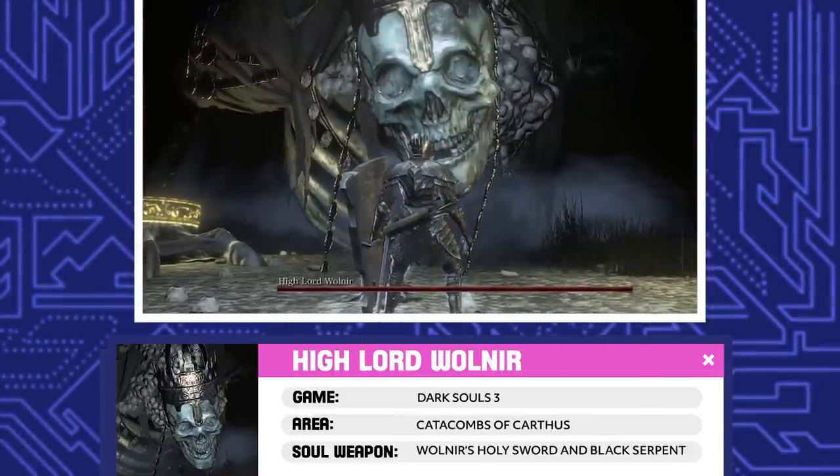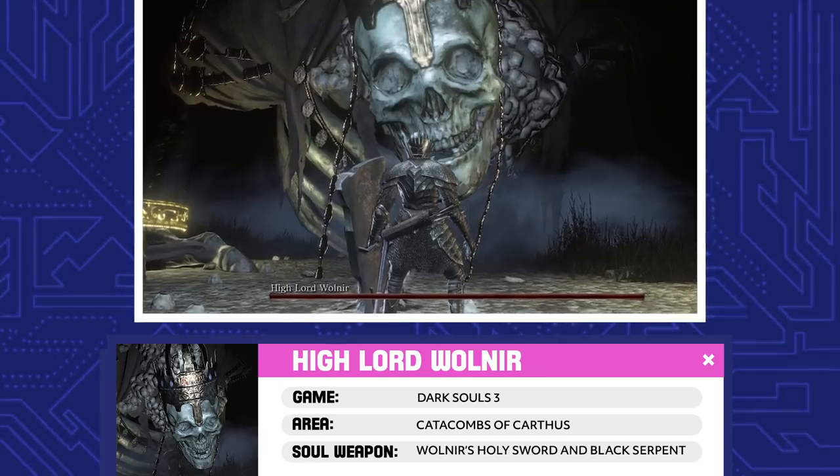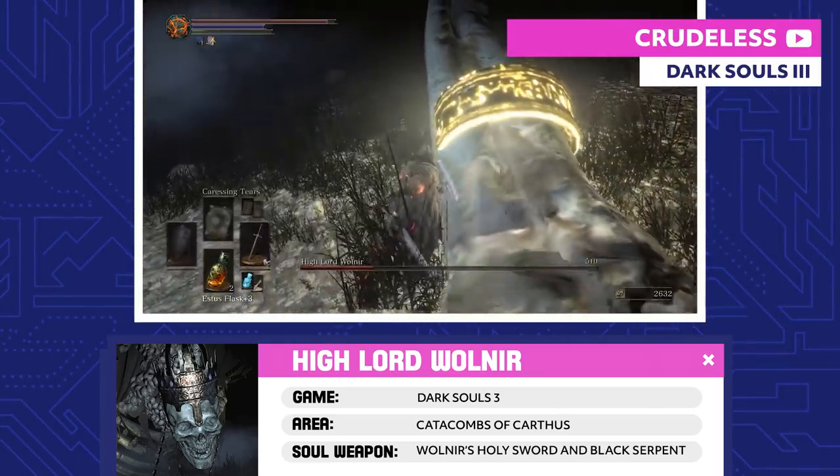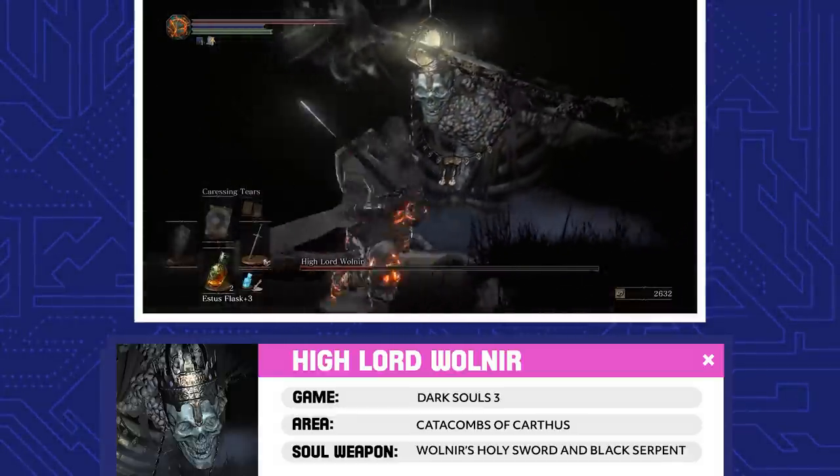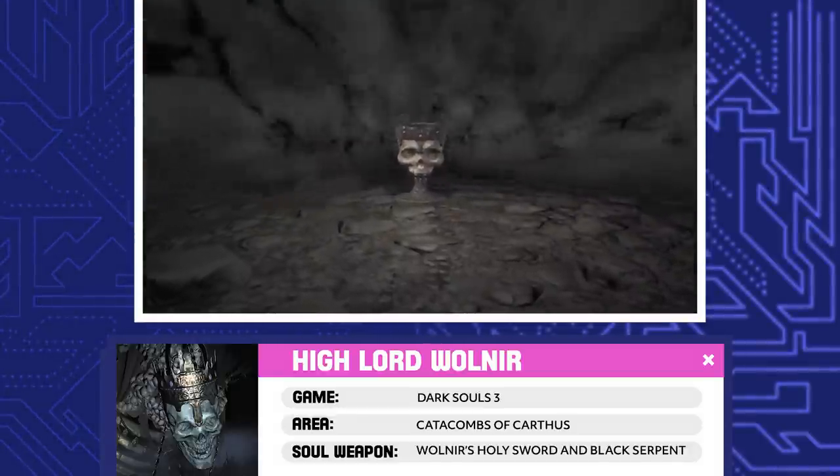High Lord Wolnir. Apparently, Wolnir sentenced a lot of people to death. Now he's trapped in the Abyss. His only protection is a holy sword that the gods gave him and three armlets he lifted off of dead clerics. But without those, he's lost to the Abyss forever.